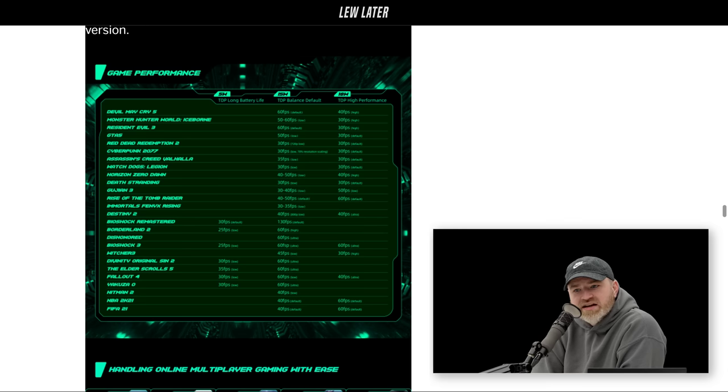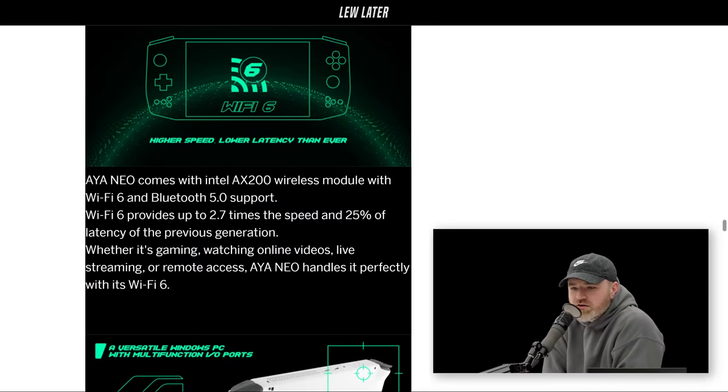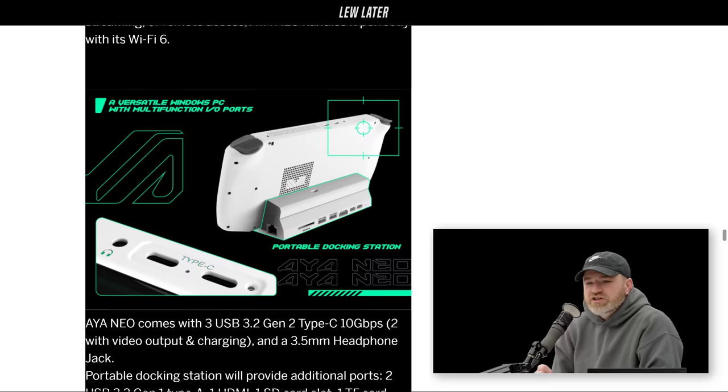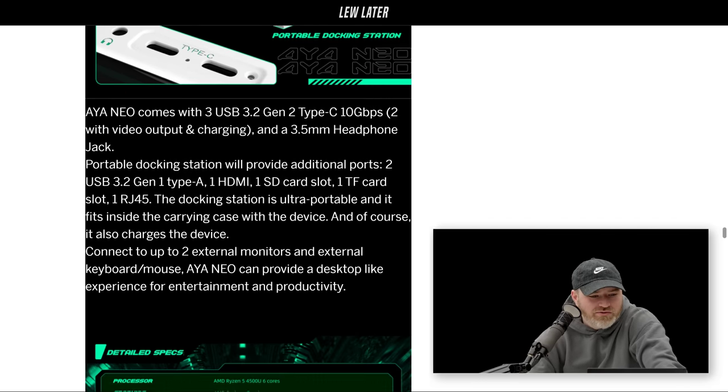They're going to try Cyberpunk 2077 on it. At high performance mode, it runs at 30 fps at default resolution. NBA 2K21 runs at 60 fps, FIFA 21 at 60 fps, BioShock at 60 fps, Rise of the Tomb Raider at 60 fps. Some titles are 30 fps, some are 60. Battery life suffers at high performance, but just being able to play triple-A titles on a handheld from the couch is pretty cool. It also has a dock.